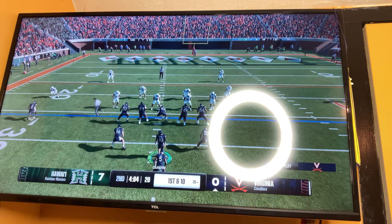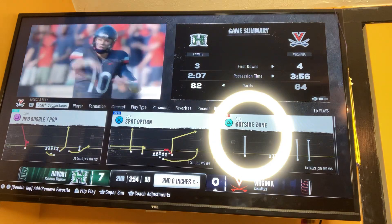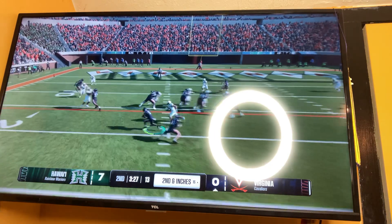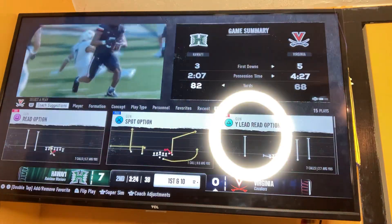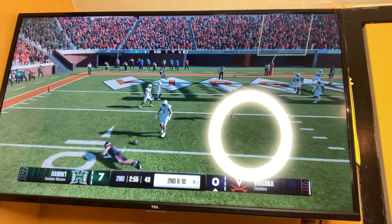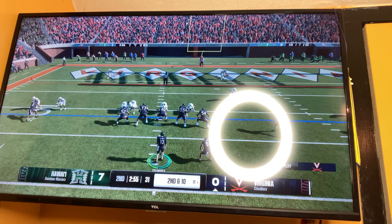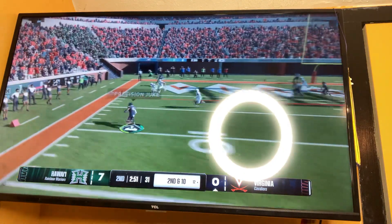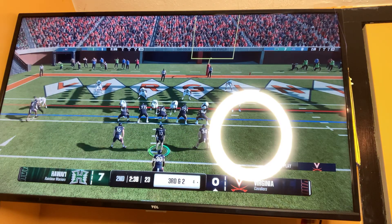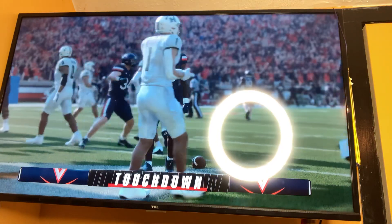Virginia runs the ball again with number five, Q Pace, for a good run — second down and inches. Virginia goes with a run, gives it to Q Pace, then passes to number four — incomplete. Virginia passes the ball and dumps it off to wide receiver number four. Virginia runs the ball, and number 20 is going to pick it up — it's a touchdown for the Virginia Cavaliers! Number 20 with the touchdown.